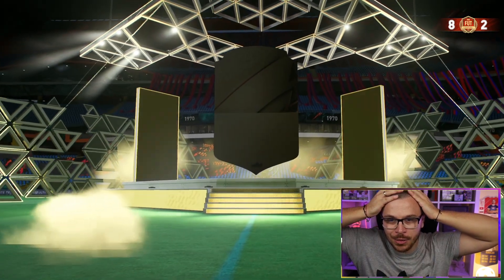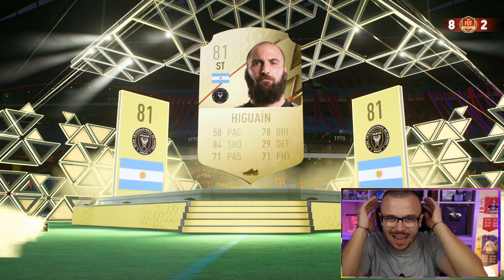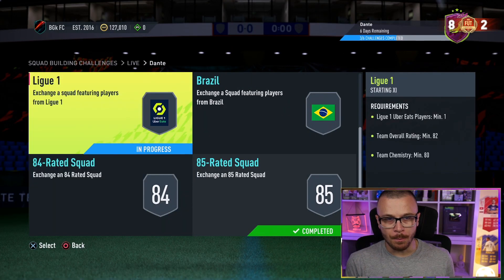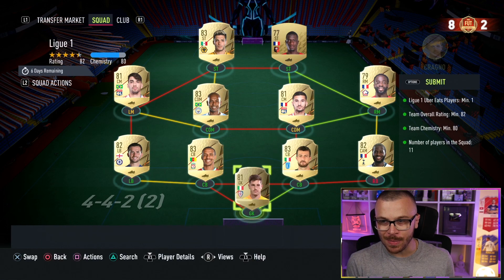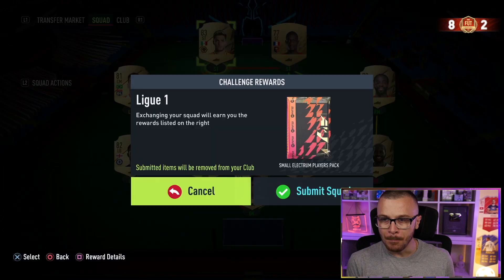Another attempt to pack a walkout — a Rule Breaker, Hero card, or Icon. Just give me something good. No luck. Time to submit squad number 4. Once again, only untradeable first owner cards. I actually got some tradables — only one tradable in the club. Small Electrum players pack this time — please don't give me a bronze player from the SBC pack again.